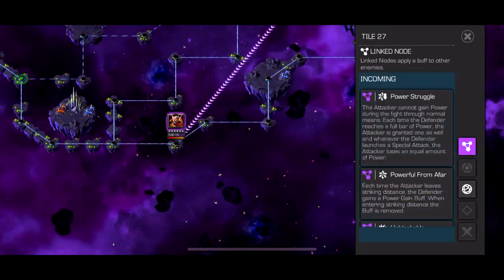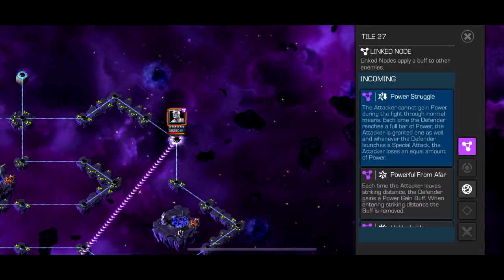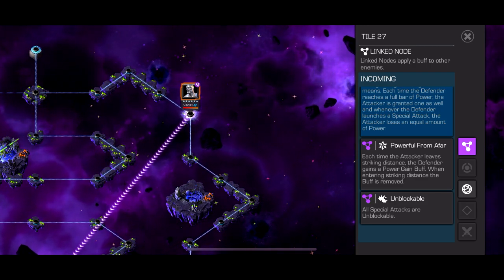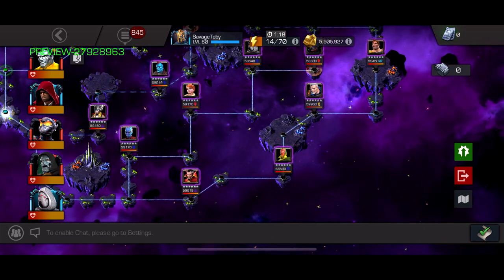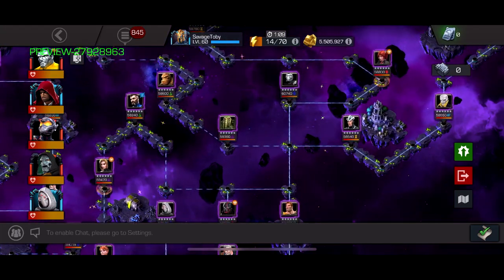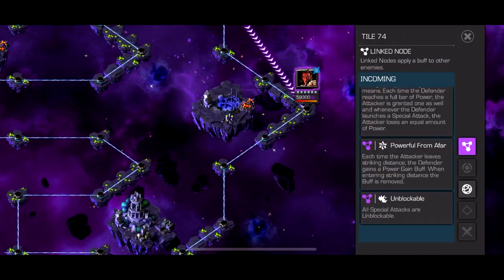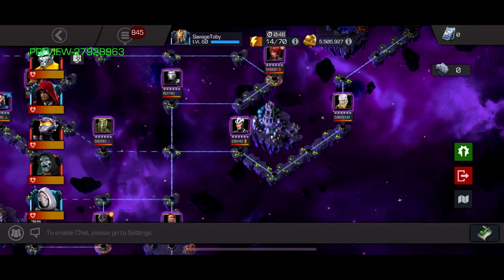Now path 6 has power struggle, power from afar, and unblockable specials. Unblockable specials means all specials are unblockable. Power struggle means every time they gain a bar of power, you gain a bar of power, but if they throw a special you lose a bar — so you mirror whatever bar they're at. Power from afar means every time you're not near the opponent they gain a power buff, shooting their power up. Ghost and hood synergy works, but Doc Ock can also bully the path just by spamming heavies, except for some fights. There's a Vision Arcus, Havok, and Mephisto here, so plan ahead. I quaked Mephisto at least, but it's an annoying path.